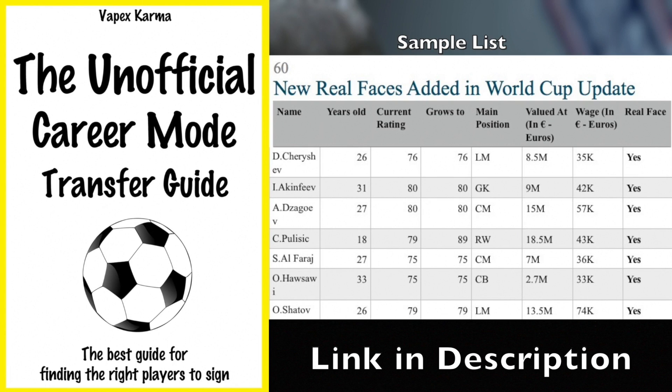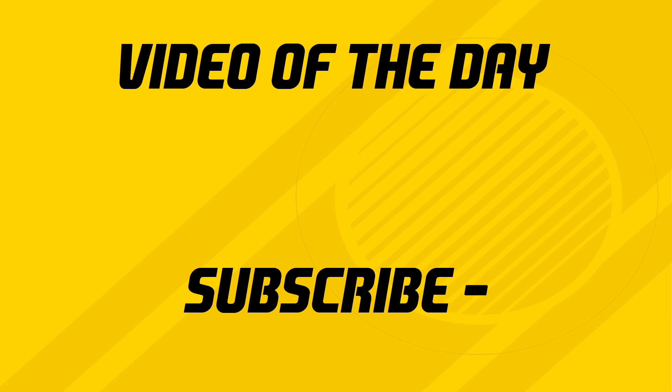Thank you to those who have bought my career mode transfer guide. If you haven't got it yet, it's only five bucks — the link is in the description. It'll enhance the way you do transfers in career mode, and I've recently updated it with chapter 60, which covers new real faces added with the World Cup update, including potentials and values. Great value at a very cheap price. If you want to watch another video, tap the thumbnail on screen, or tap the icon to subscribe — I'll see you next time.